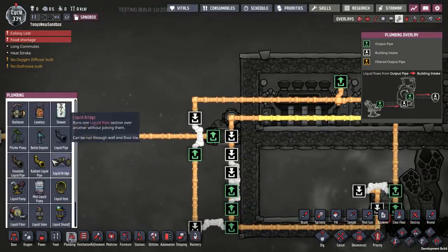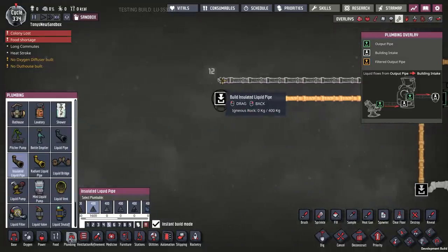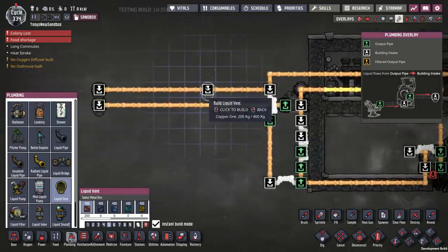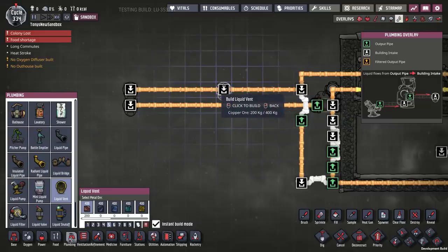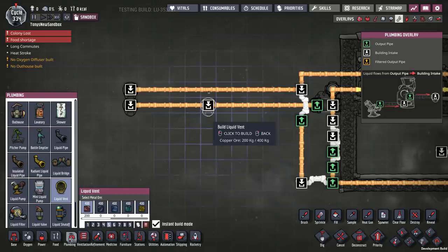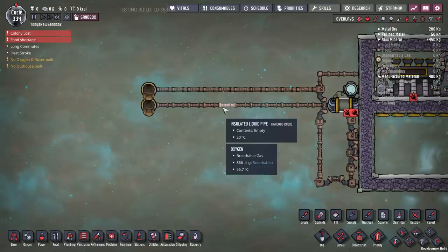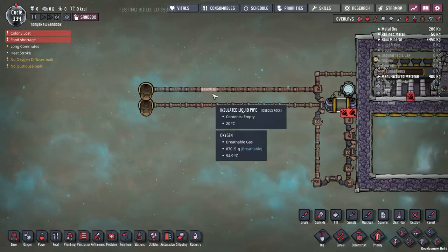Any of the hot water that doesn't go into the loop, I'll just eject out this other pipe. As a result, we will get two pipes leaving the build: one of them with hot water at 95 degrees, and one with cold water at 15 degrees or less. I kind of like to do it this way. You could mix them together and you'll probably get something like 70 or 80 degree water, but I find it really useful to have cold water I can use for cold things, and hot water I can use for hot things.